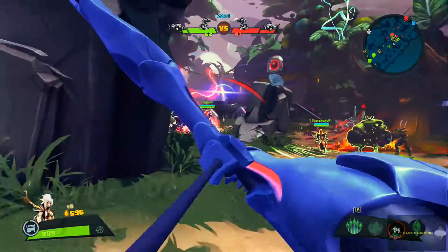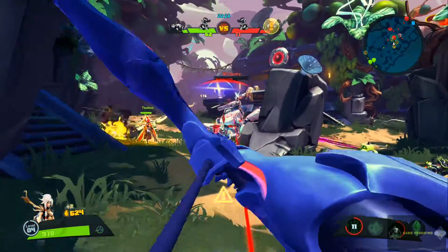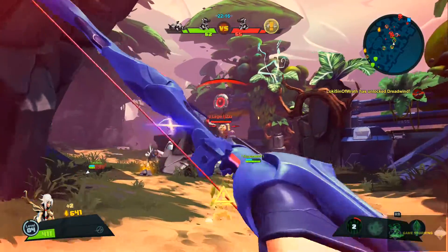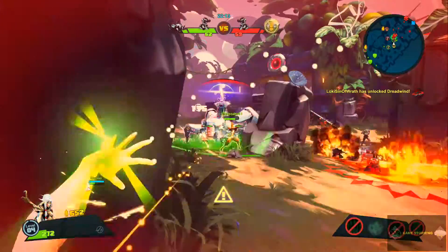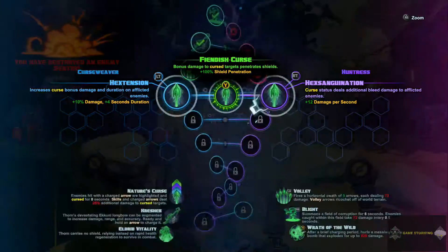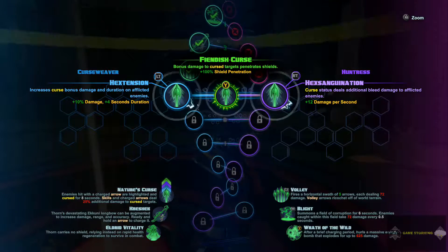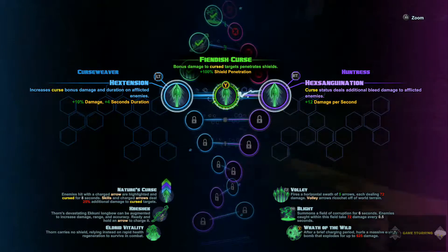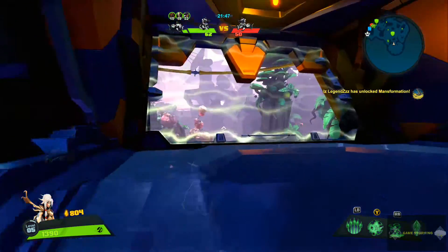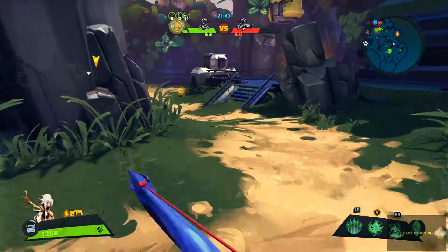We're almost at level five. We're actually doing heaping damage. They have a ton of damage done to our boss, but I don't remember them ever hitting our boss. I'm dead — the boss got me. I wanted to do curse damage installs bleed, which is what we want. Bonus damage to curse targets, penetrate shield 100%, and we can increase the curse's damage or duration — but I'm better off with bleed. You're building towards curse most of the time with this character.